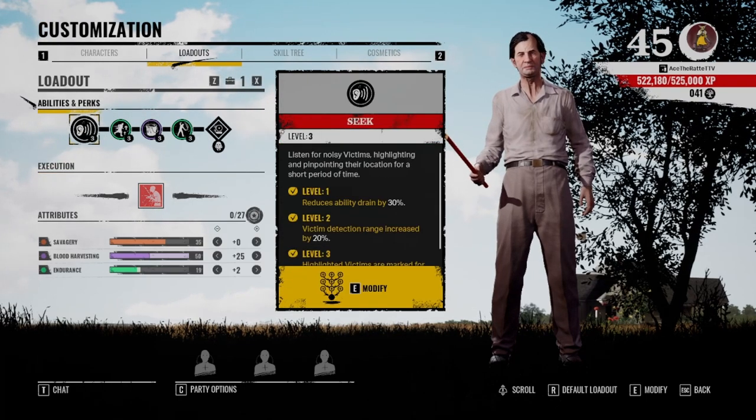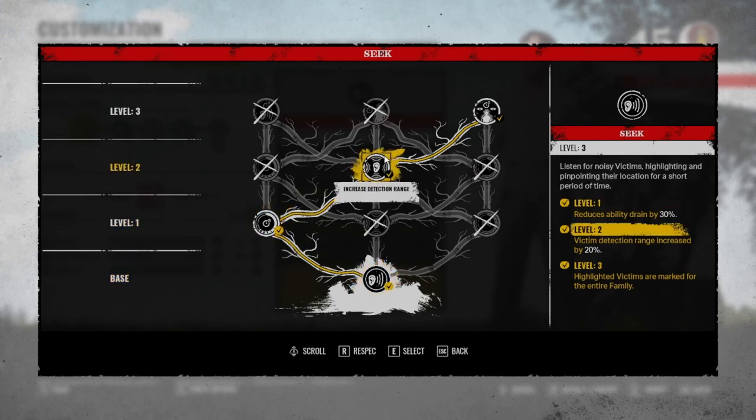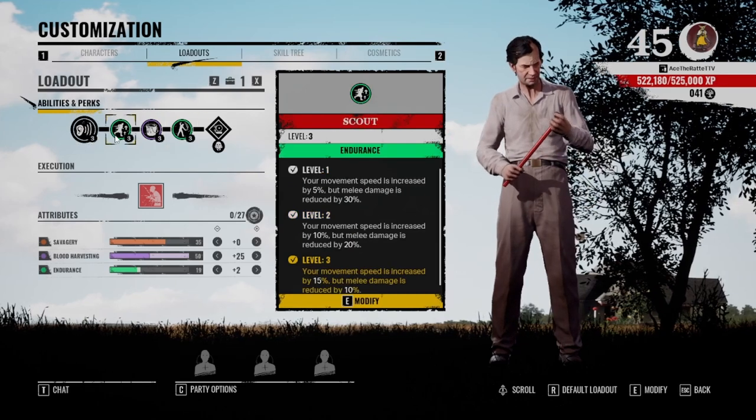Here's a look at what I have on him. We're gonna start with his ability — I would go to reduce ability drain by 30%, increase the detection range, and the big one being 'All Family See Noise,' where you can highlight a victim and it'll be marked for the entire family. Really great for giving information to your team about where a survivor location is.